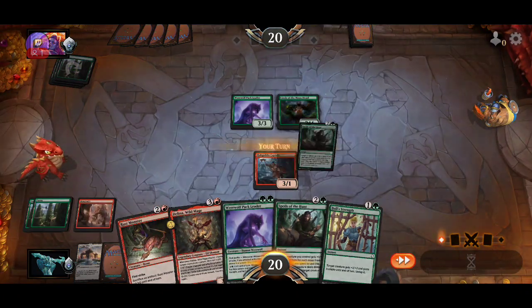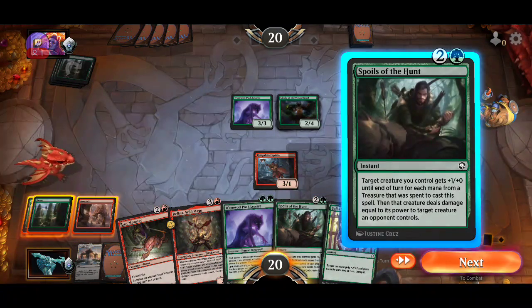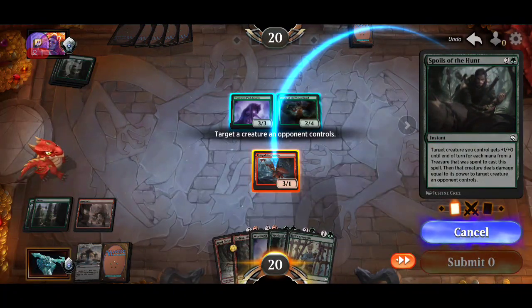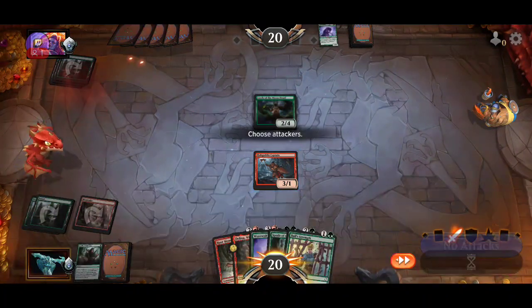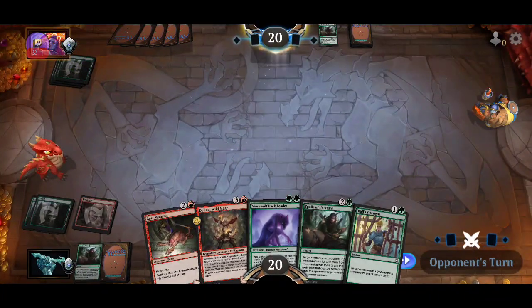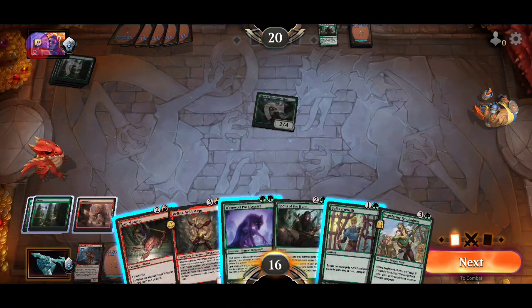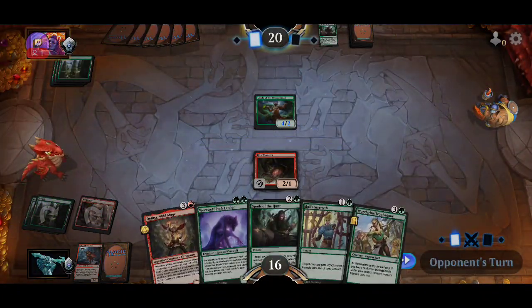I'm gonna kill the Pack Leader — down the Pack Leader. No attacks. Next turn I play the Rust Monster and leave it back. They're doing the same — funny. And no lands, that sucks. Let's play this and hopefully it can hold back the druid. They don't have any lands either, so that's okay.